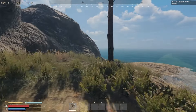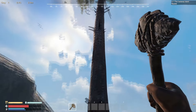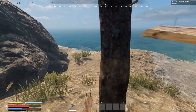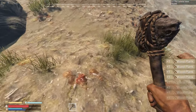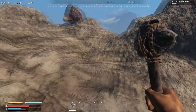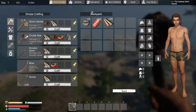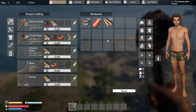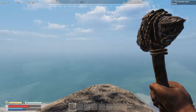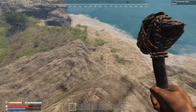All right everybody, welcome to Sunken Land. I've watched a couple of videos on this - is it wobbling or is it falling? It looks interesting. You ever watch that film Waterworld? It's a very old film. So basically the world has sunk, and the mission is to build a wooden foundation, so I guess we're gonna make this our base.